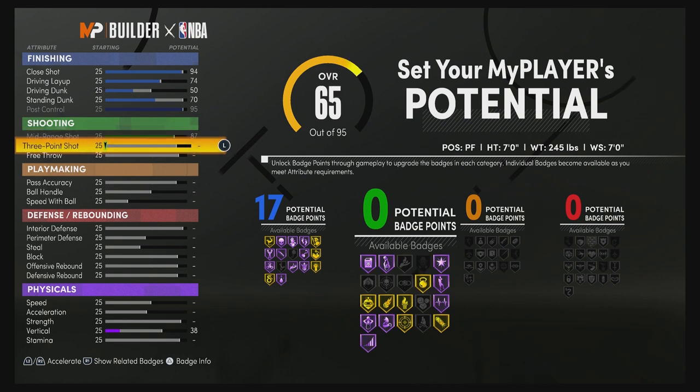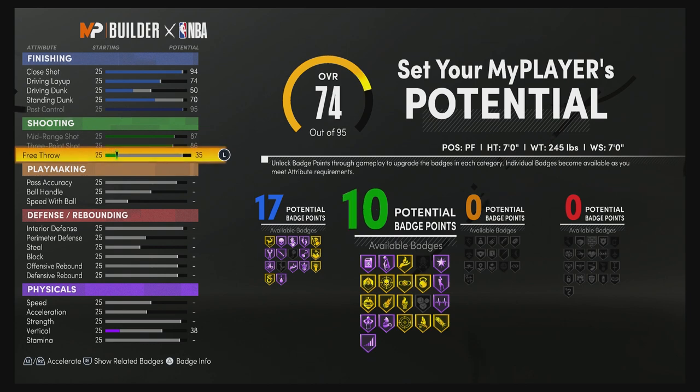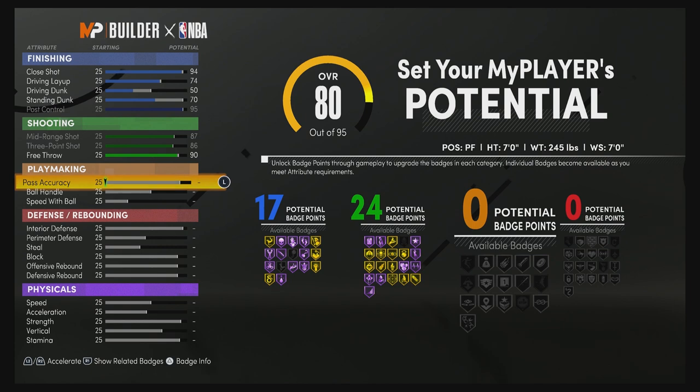For shooting, max out your mid-range shot all the way up to 87, bring your three-point shot up to an 86 and max it out, and bring your free throw to one under the max at 90. That's going to give you 24 shooting badges.